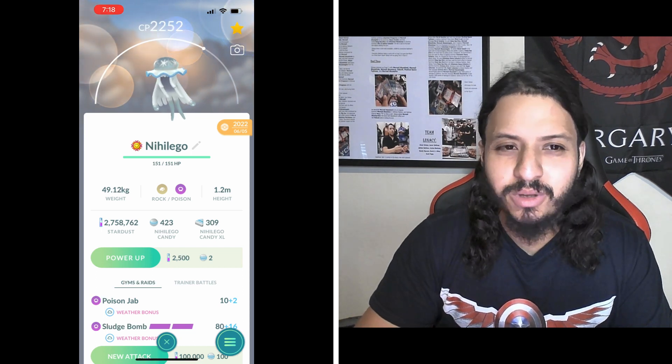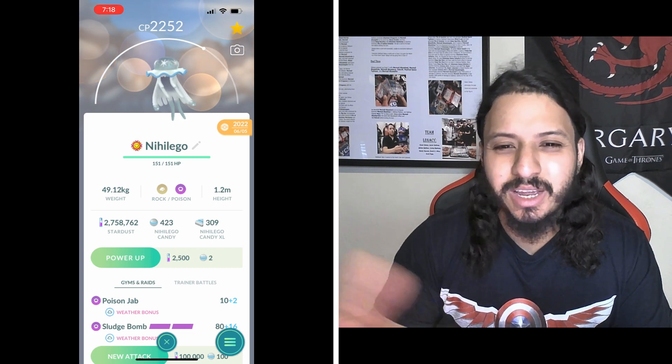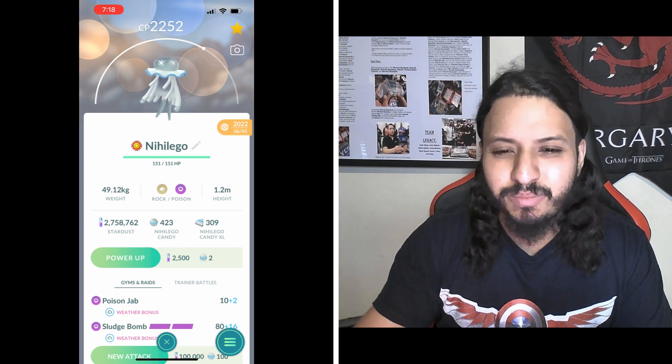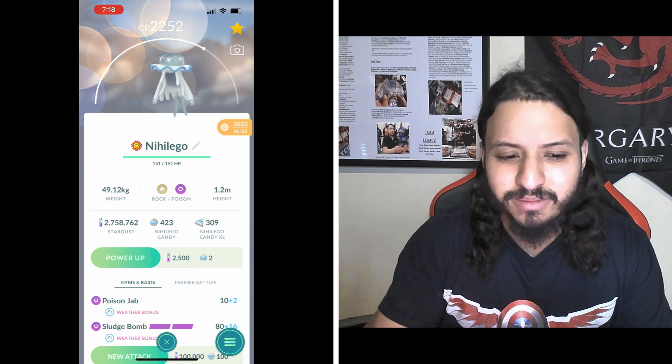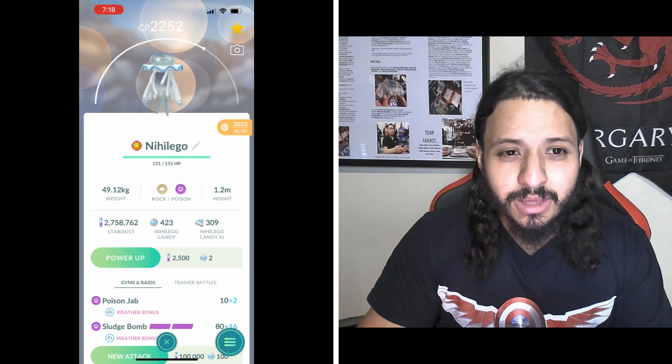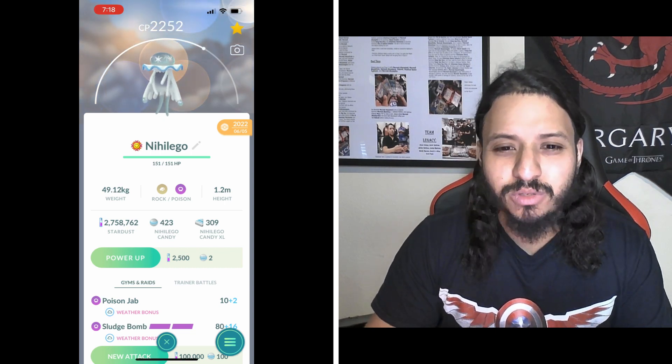Nihilego is a rock poison type Pokemon, so it's double weak to ground, single weak to steel, water, and psychic. Ground being double weak is just too good unless you have windy weather where maybe shadow Mewtwo would be really good, but outside of that always use ground.